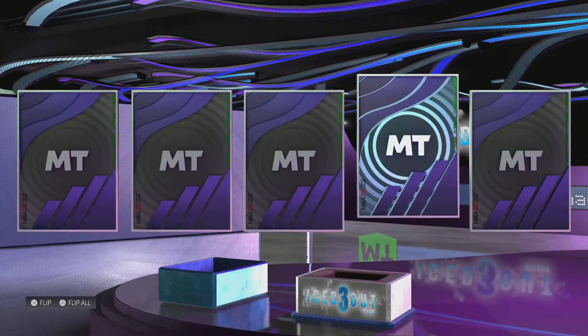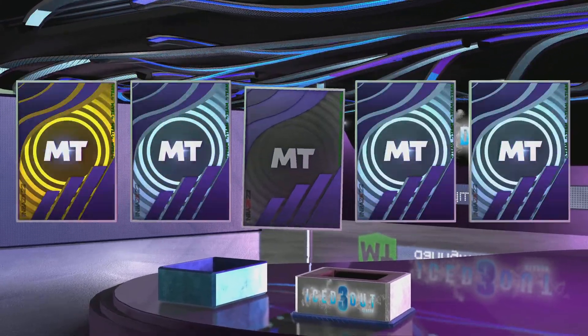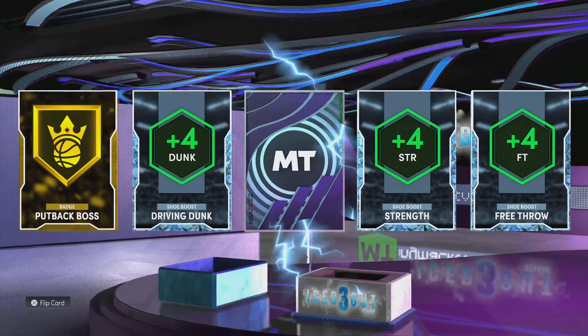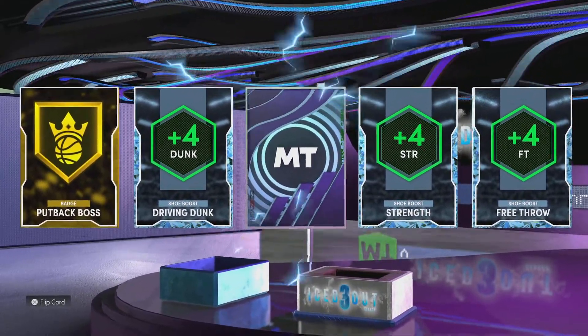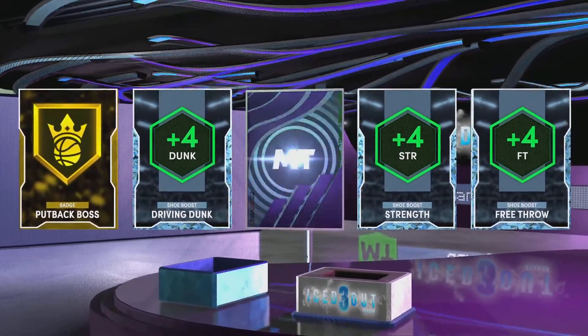This time we got a diamond, diamond, diamond, diamond, and gold. We got a shaking diamond, so we're assuming that's a player. We got gold putback boss badge, free throw strength and driving dunk, shoe boost. Then we get a diamond player — hope it's somebody that's worth something.